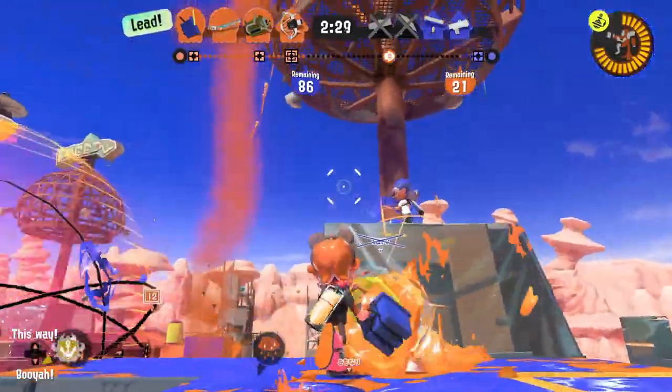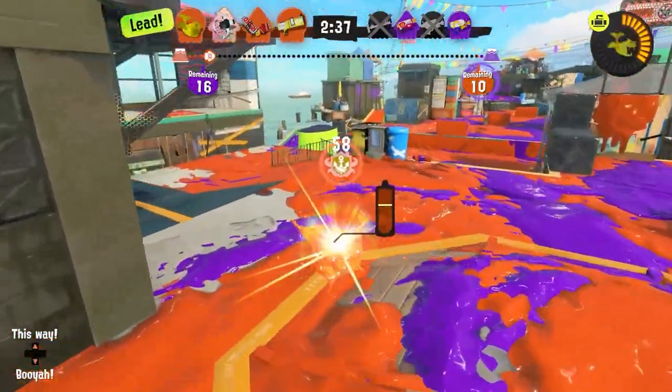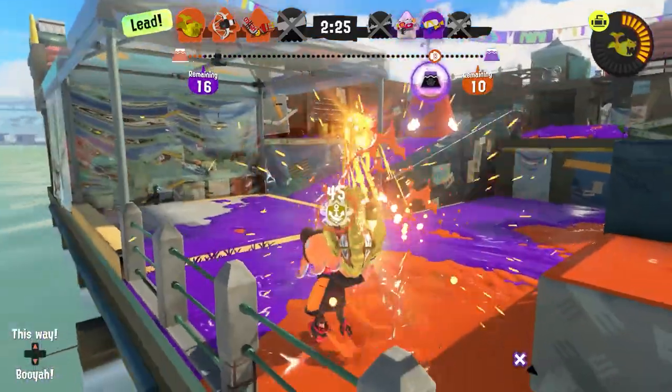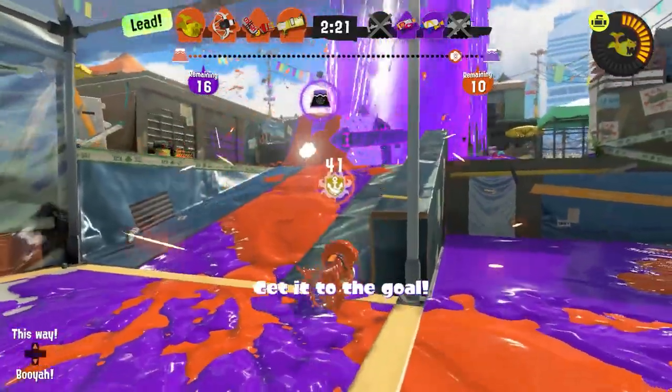There are so many times when you feel a match is under control only for the opposing team to rally and push through your defenses or vice versa. Trying to determine when to focus on the objective and when to stop other players leads to lots of strategic experimentation. Sometimes you might want to hang back and support another player riding the tower. Other times you might win by grabbing the Rainmaker and making a desperate run for it. Each of these modes presents different advantages and disadvantages for the weapons you choose to bring into them.